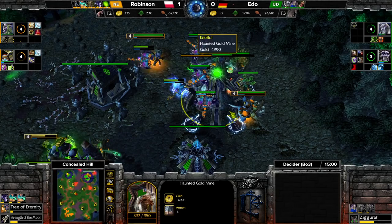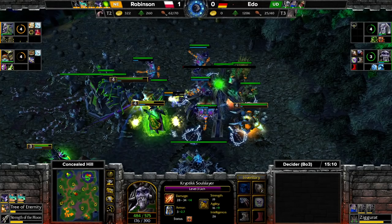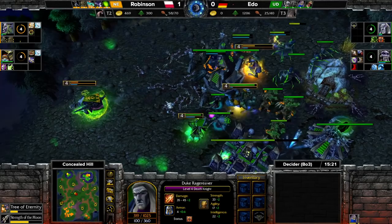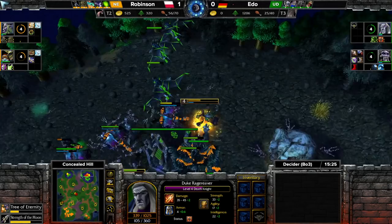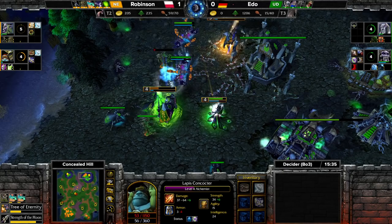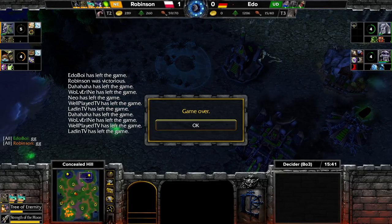No repair, probably no acolytes — Ito is absolutely desperate. Coil Nova is ready but there's no gold — there is absolutely nothing. Still staying in this, but for fun maybe? There is the Coil... GG! That is Robinson with the 2-0 — what a clean game from our Polish player.